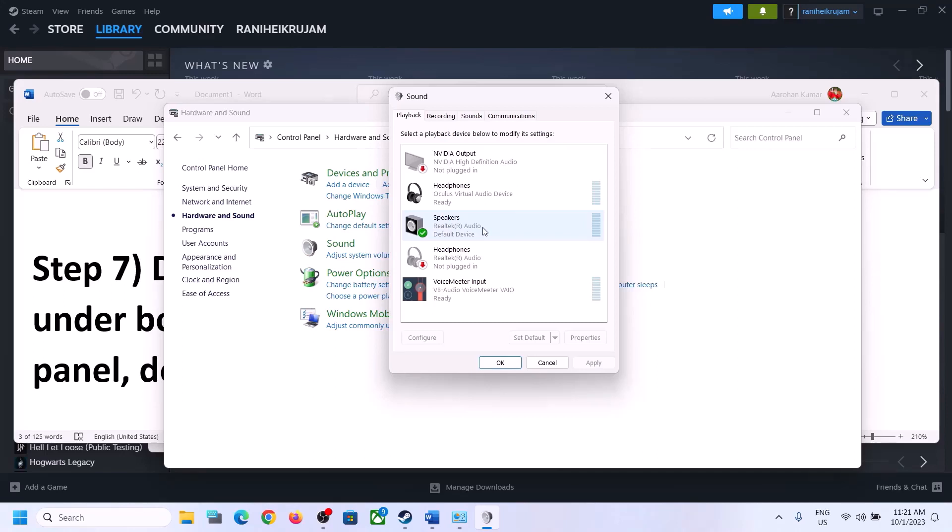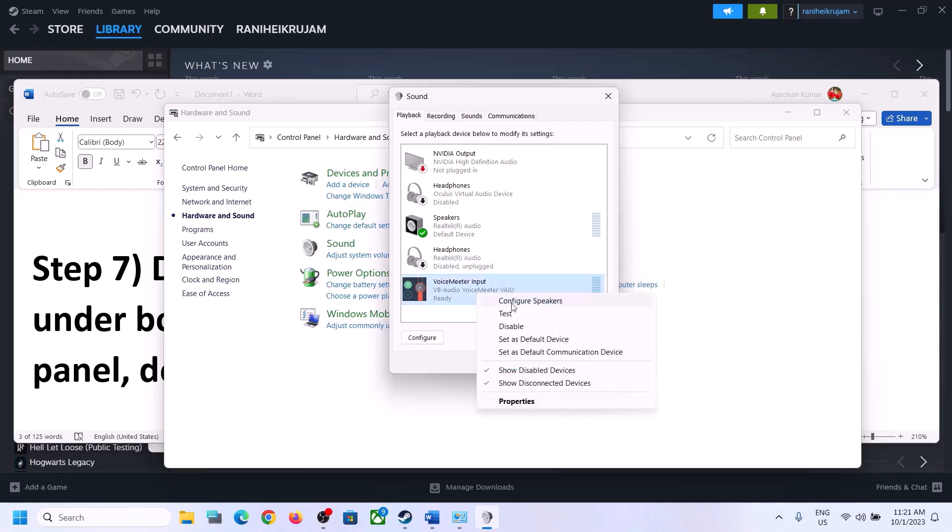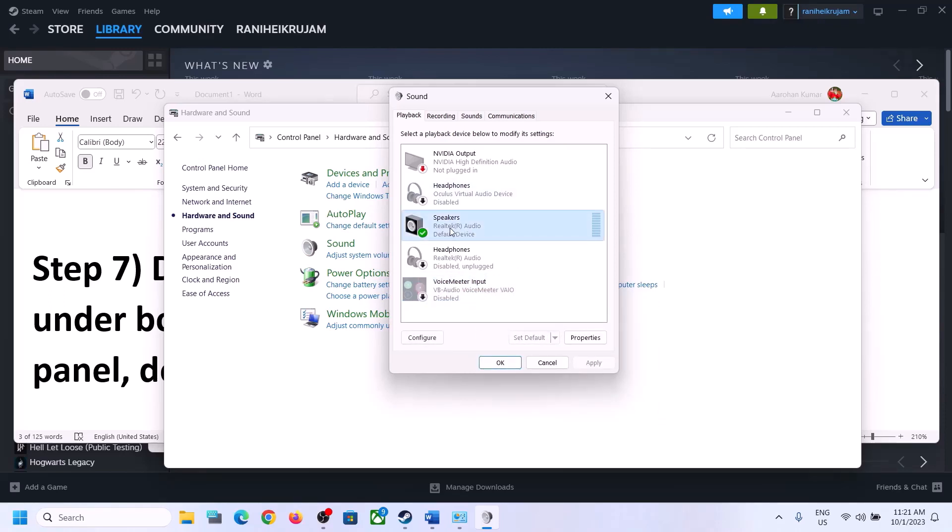Make sure only the device you want to use is enabled; disable the rest. For example, here I have a Coolest Virtual Audio device — right-click and disable it. Also disable headphones you're not using, VoiceMeeter if you have it, and any NVIDIA output you're not using. Only keep the device you are actively using enabled.